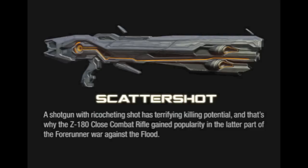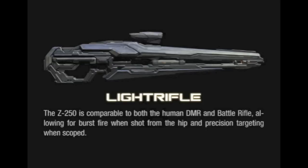The Scatter Shot is like a shotgun. All Promethean weapons make you disintegrate, which would be great for Machinima. Next one is the Light Rifle, which is the equivalent to the DMR — probably the Battle Rifle and the Carbine. It seems like the Promethean weapons are pretty much the same as the UNSC and Covenant weapons, just a little bit different to match the UNSC.